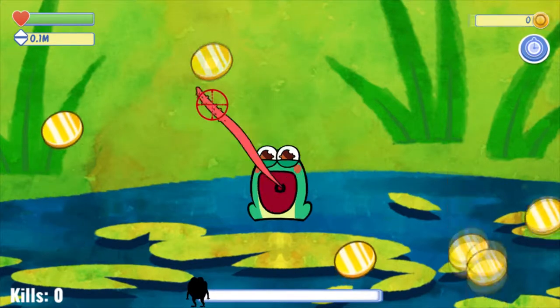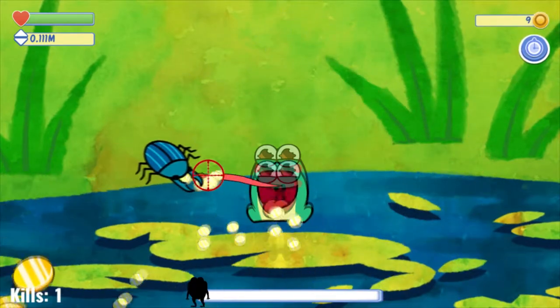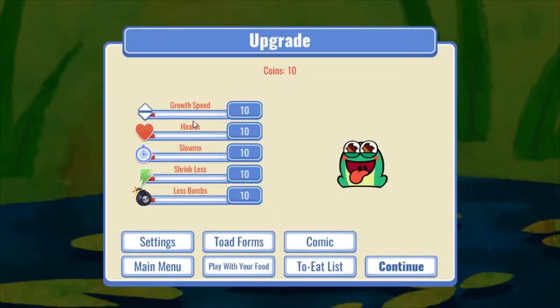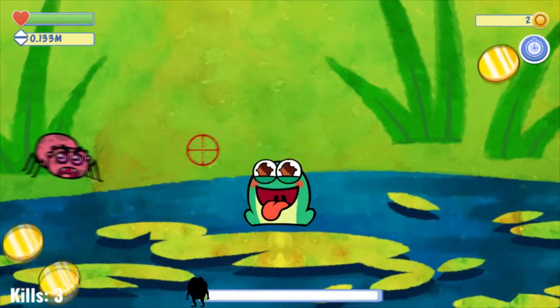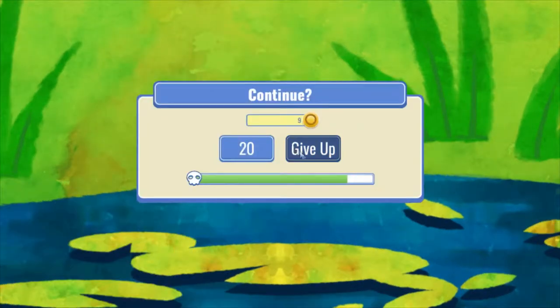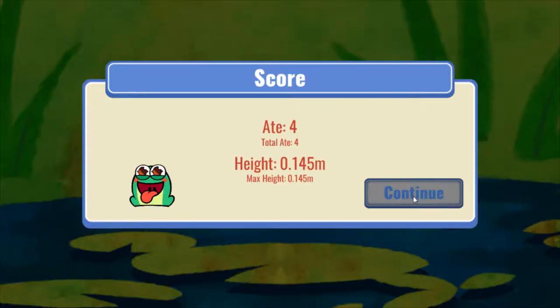Let's see. You have enough coins to upgrade. Okay, I can — 10 coins. So I can upgrade my health, slow-mo, strength, less bombs. Oops, I think I'll take this one.